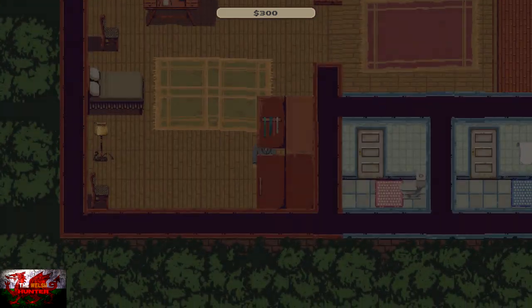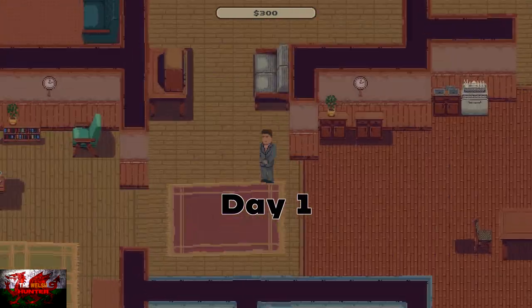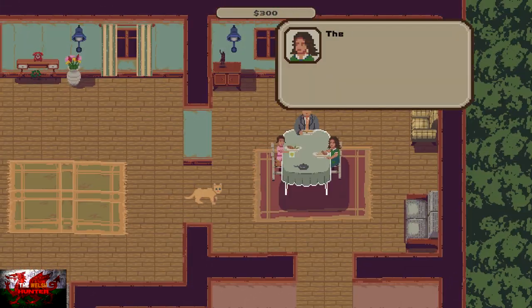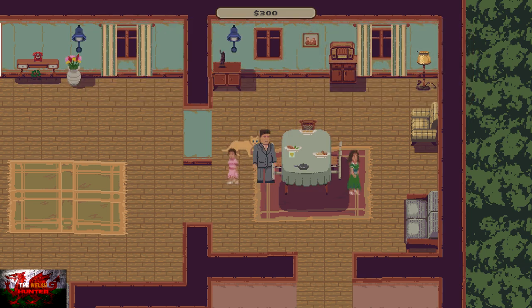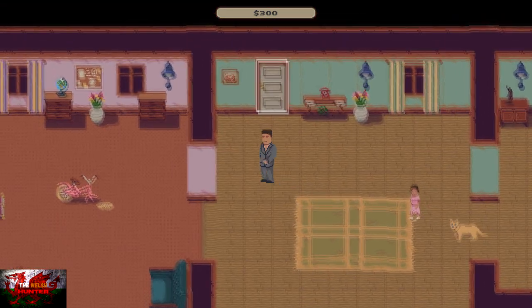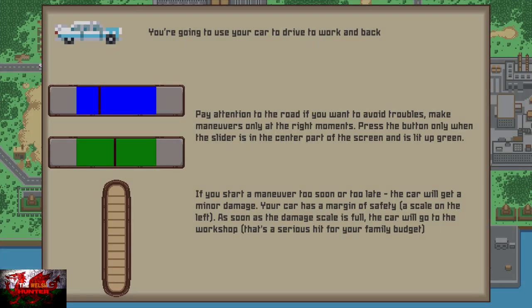You start off with $200 and we'll start off with day one. Go straight to your wardrobe, get dressed, and then right at the top corner of the house go and eat breakfast with your family. There's a lot of conversation and dialogue, so if you're interested in the story obviously do that. But what we'll be doing first is basically the minigames — there are only two types throughout the whole game, but we've got to make sure not to fail at them.